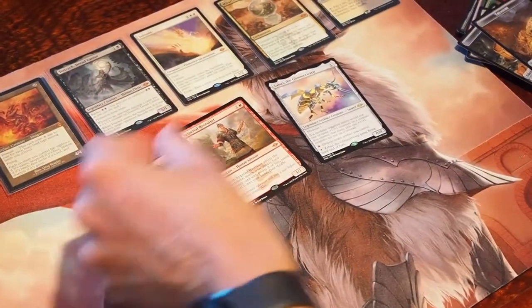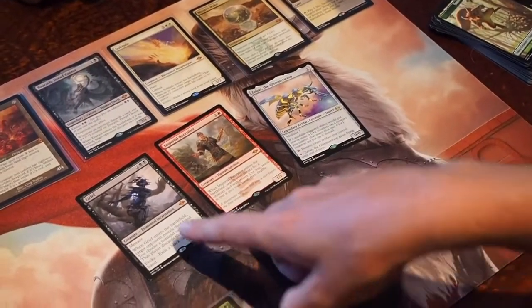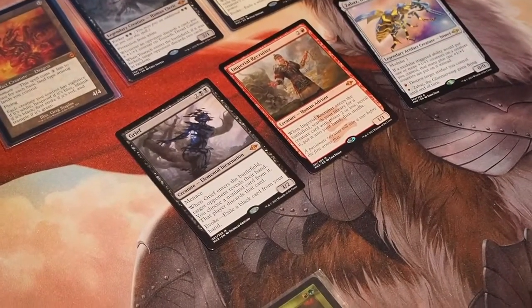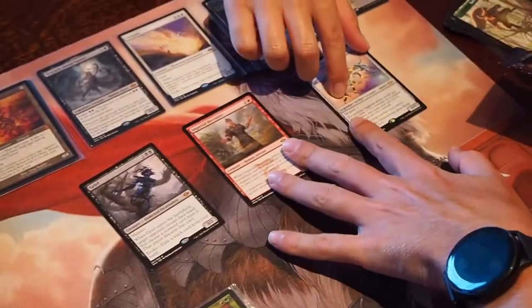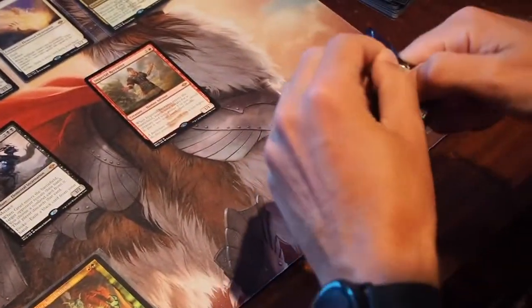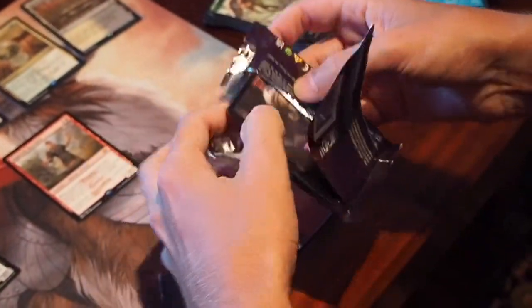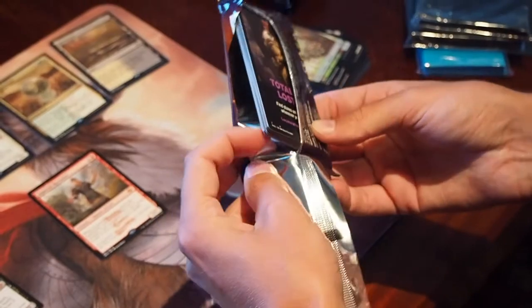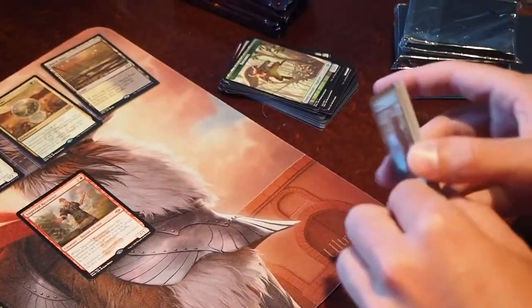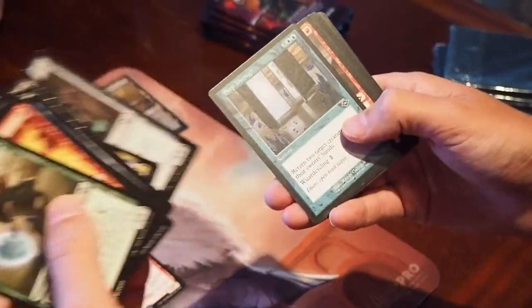That's a good one. Imperial Recruiter — that's a cool card. Two more mythic rares? Yep. The last two packs — I'm actually getting something out of it, which is good. Steep through — an old border. Beast. Birds.